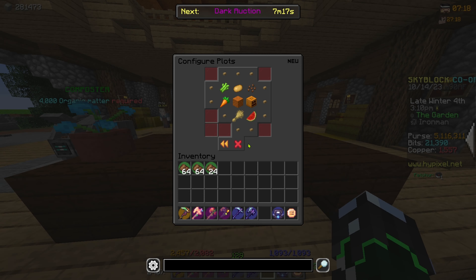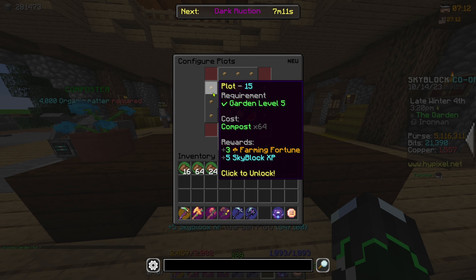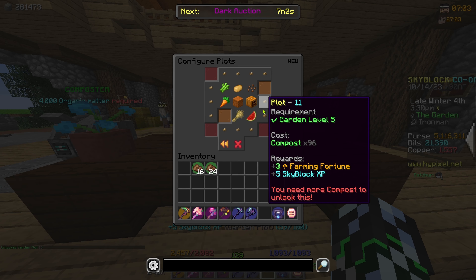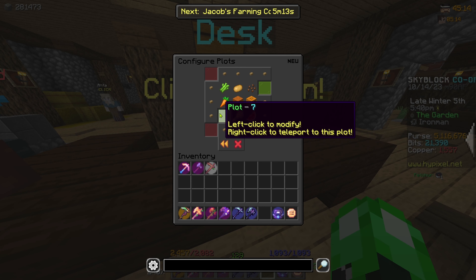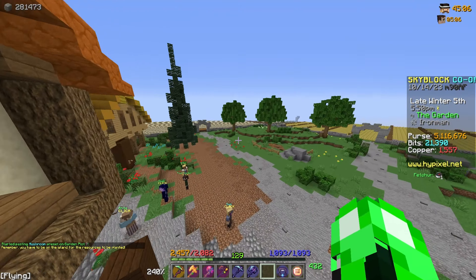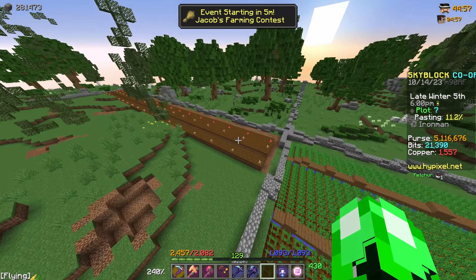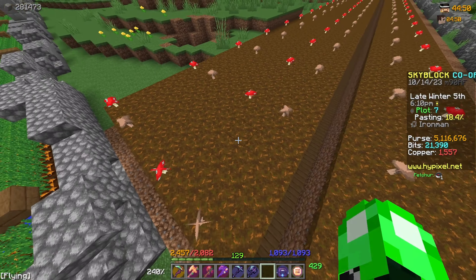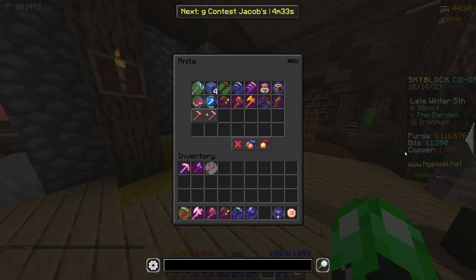This is where we're going to start making more plots for the new crops. Here's our garden layout so far — 48 compost, there we go. We'll clear it and grab one more plot, extending the pumpkin farm. Both slots are now cleared, and for the first one we're going to make a mushroom plot. I have a fair few mushrooms already in my sack so it should be fully placed — not a bad farm. I'm guessing they'll fill up over time.